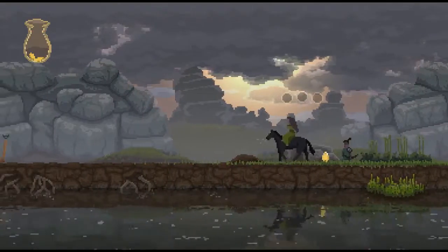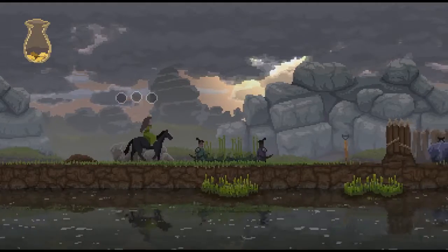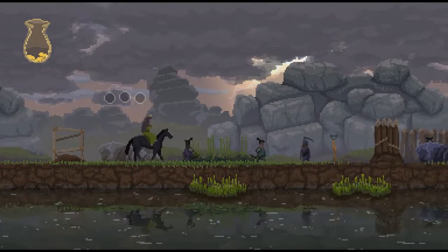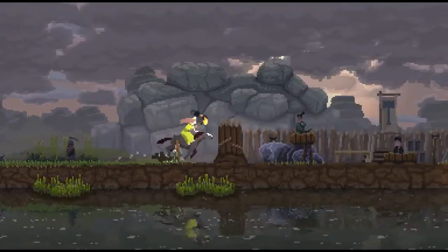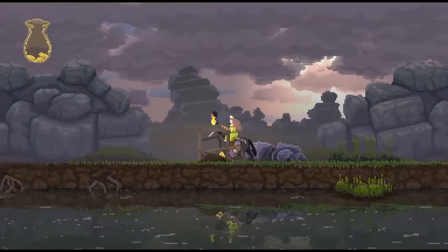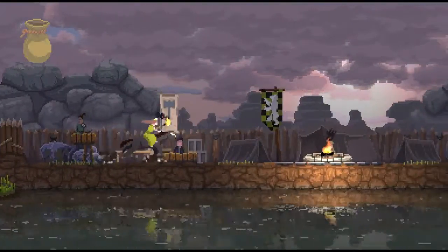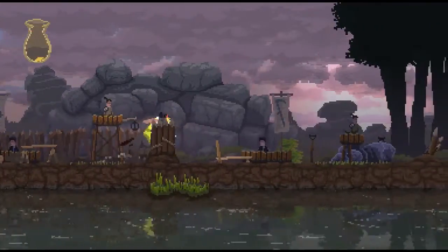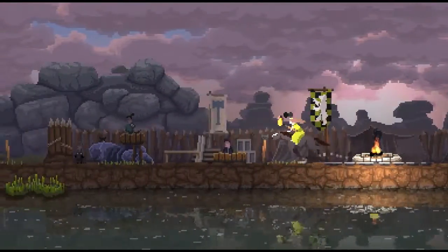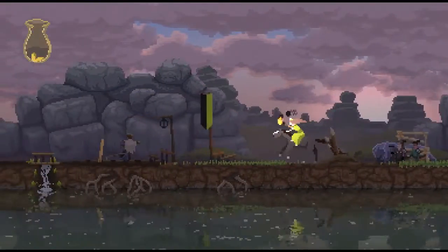If farming tools are really expensive and we lose the farmer, that's a big blow. Maybe I should build this wall — give these archers a chance to defend this side. Okay, so we've got this side covered: one archer, two. And we've got this side covered — three, I think. And there's our farm constructed.